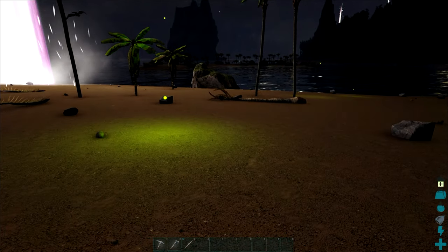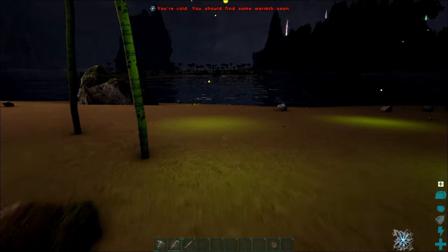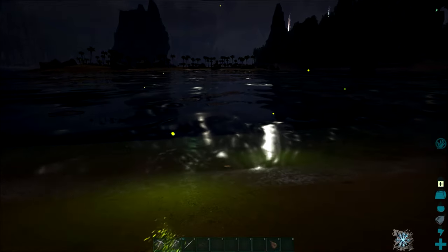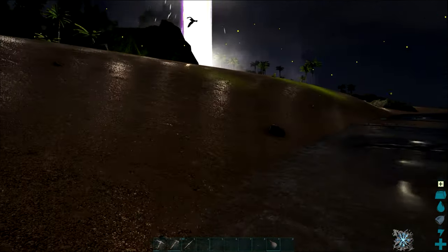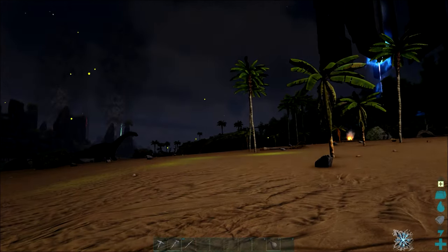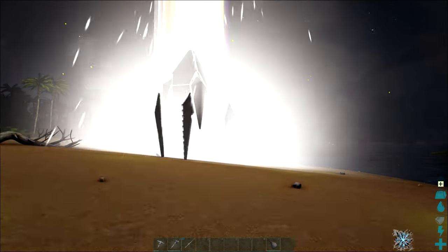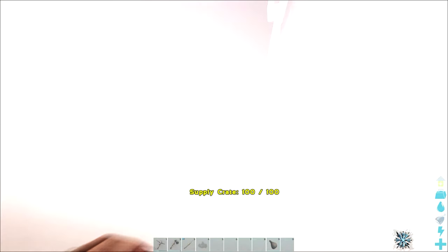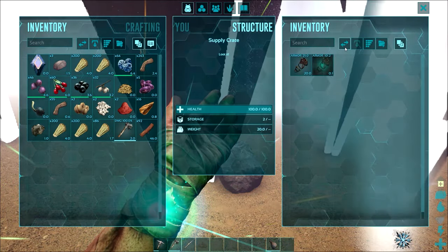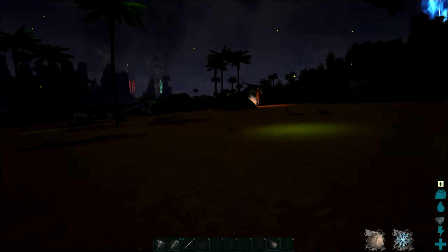Next, and often forgotten about, is fortitude. This is a very important stat whether you're on PvP or PvE. Fortitude is a measurement of resistance to weather, torpidity, and disease. A higher fortitude increases your natural hypo- and hyperthermic insulation, which is very important. By placing points into fortitude you'll be able to withstand colder and hotter temperatures much easier. It also gives resistance to torpidity — so if you're getting shot with tranquilizer arrows on a PvP server, it helps. Some creatures like the scorpion can also inflict torpidity attacks.